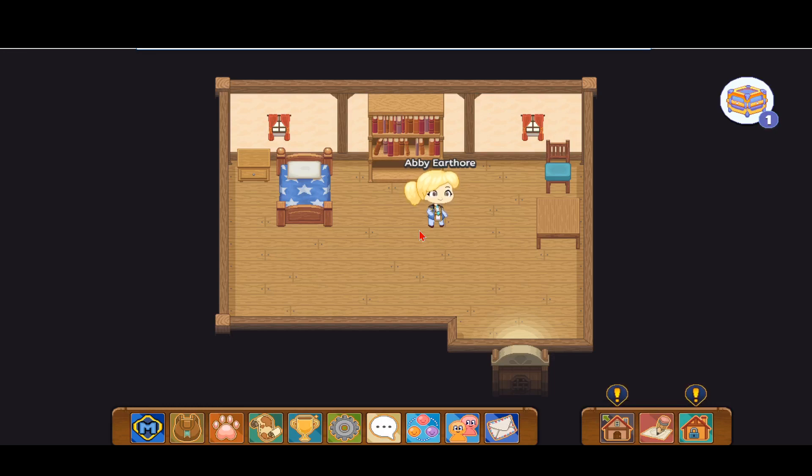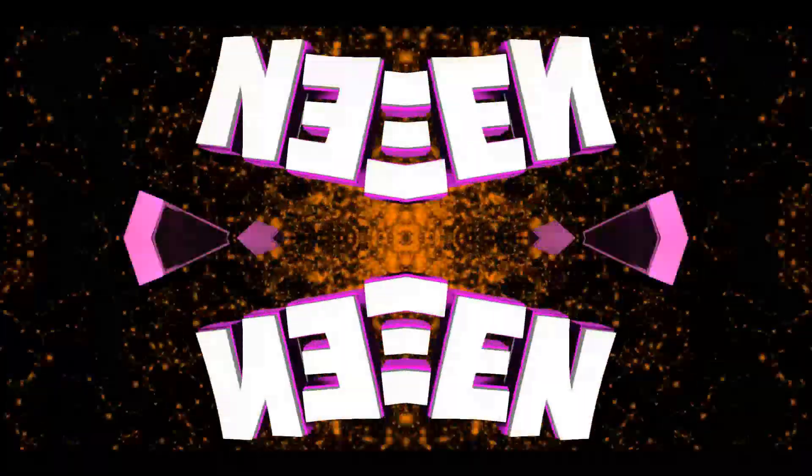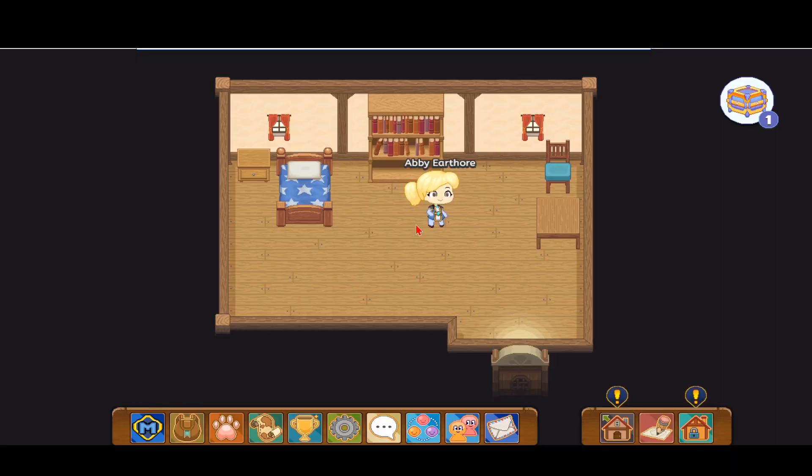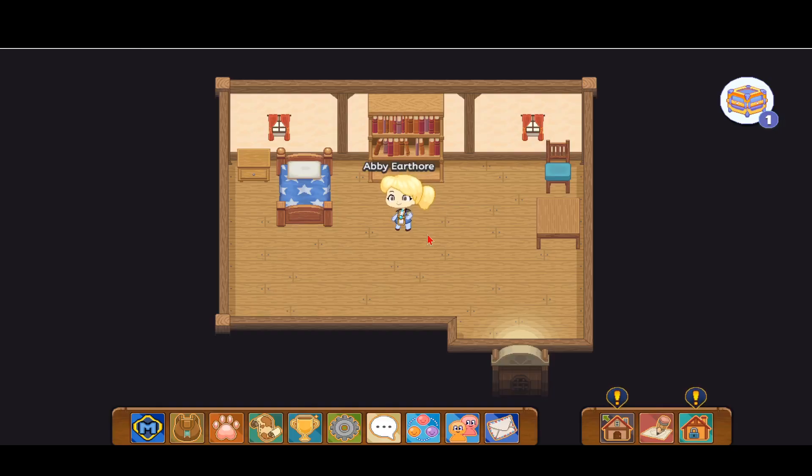Hello everybody, it is Prodigy Queen again, and in this Prodigy video I'm going to show you how to get the awesome storm element LumiNight pet in Prodigy. I made a video on how to catch the Lumi Nex, which is if you evolve the LumiNight two times you're going to get that pet. I've already got it in my other two accounts, and I made a new account as you can see — Abby Erthor.